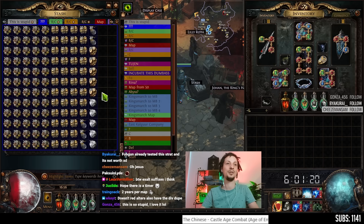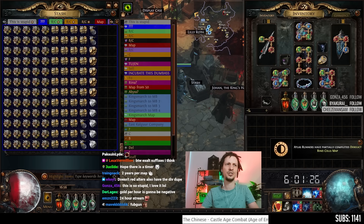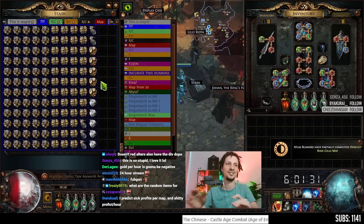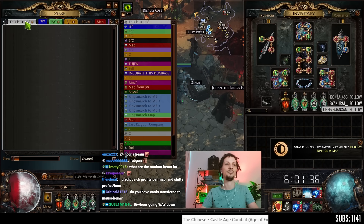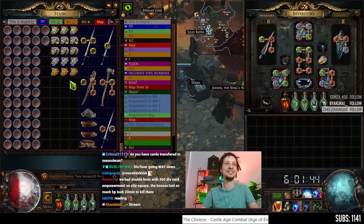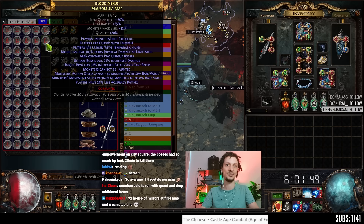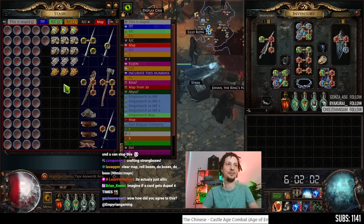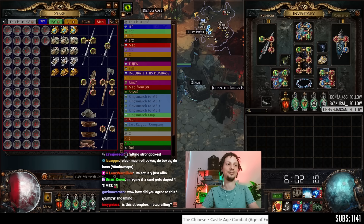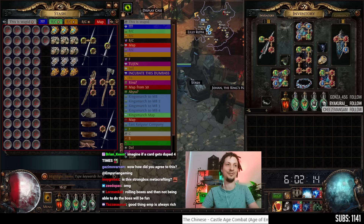We're going to have to figure out what's the best way to roll the boxes. We're going to chaos spam; I think we're going to only Exalt if there's a suffix open. We're going to read the boxes, see which one is worth rolling, and try to figure it out in the first couple of maps. These maps are really expensive — they're 20C each because they are quality 8-mod maps. You have to roll these yourself, so we're investing about 300C into every map, like 1.7 divines per map. That's what we have to get out of every map to break even.